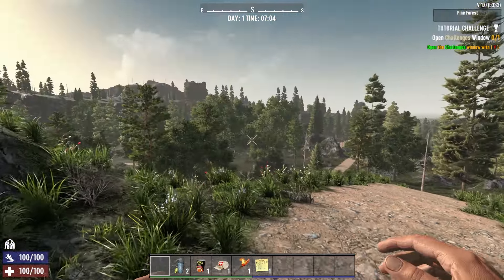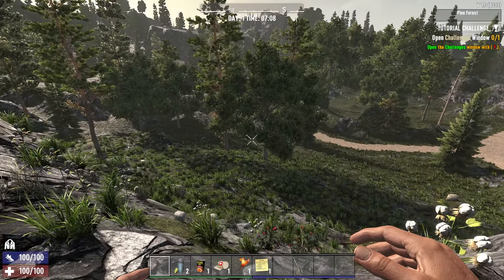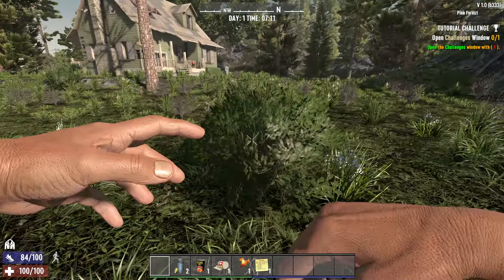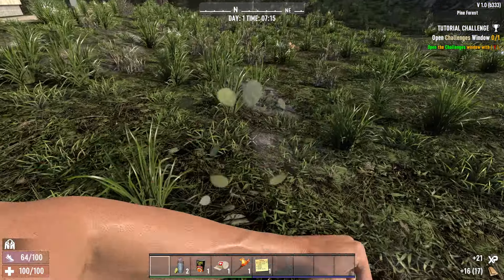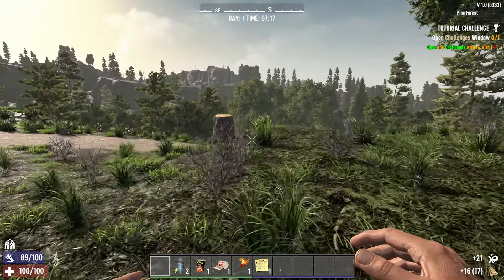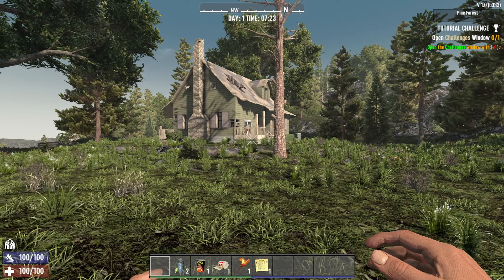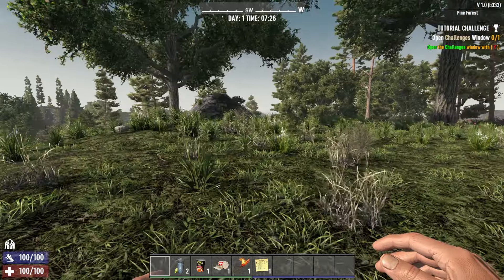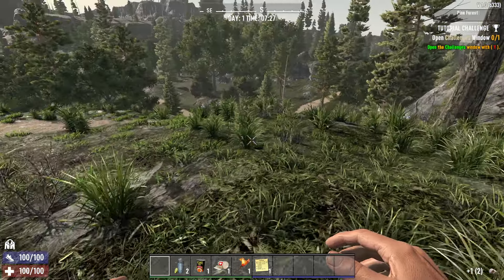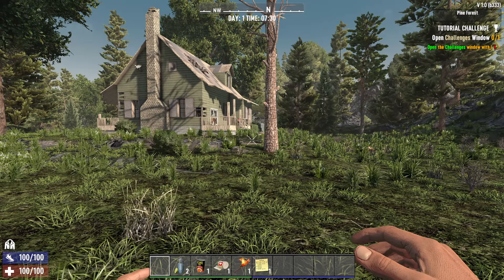Welcome, I am the Green Man. This is 7 Days to Die version 1.0 — yes, finally it's here. We're going to find out just how stable it is and start off with this greenhouse here. Skills-wise I intend to go strength for gathering materials and siege, plus intelligence and maybe a little fortitude. Horde night every five days with a two-day disparity, so we could get it on day three, four, or just day five. Everything else is pretty standard — we're on warrior difficulty.